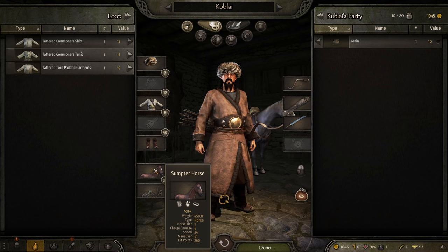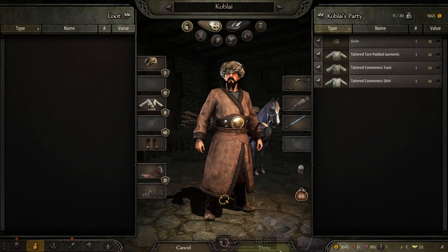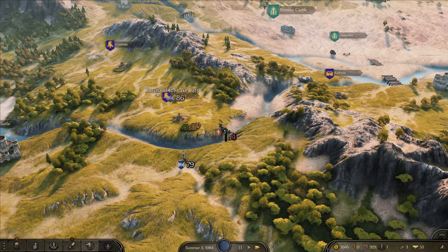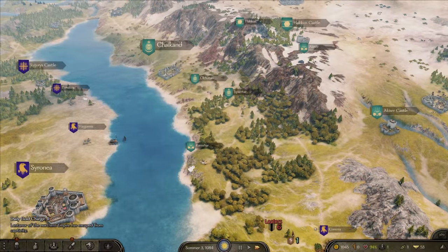Let's have a quick look - what even is it? Oh, it's a Sumpter horse. Oh no. This is a pretty bad horse, I'm not going to lie. It's not even meant to be for riding - it's meant to be for dragging stuff around. Okay, let's see if we can find a cool horse. I think there's a town over here - yes there is. Shackland.